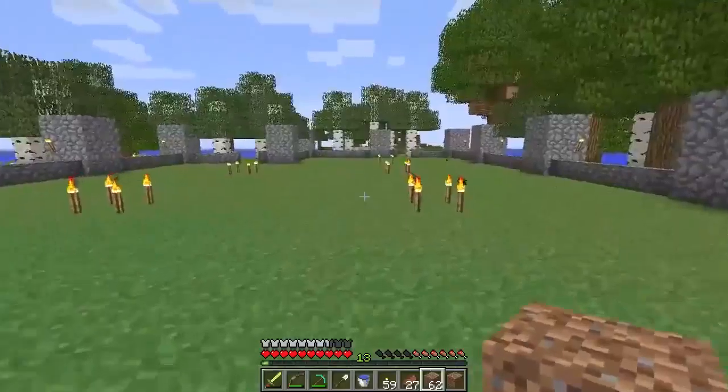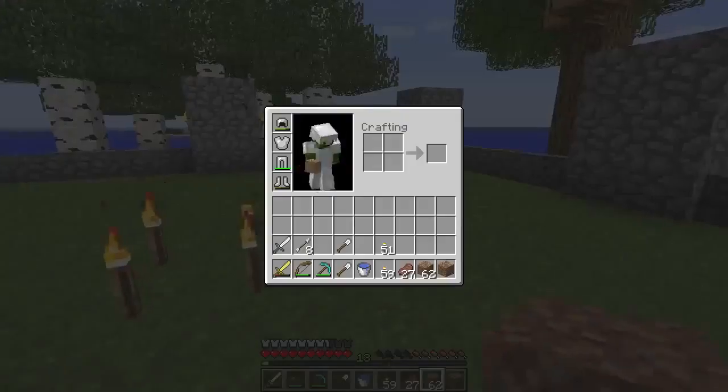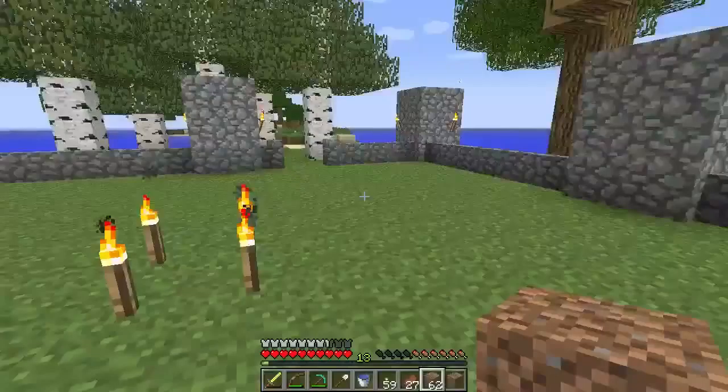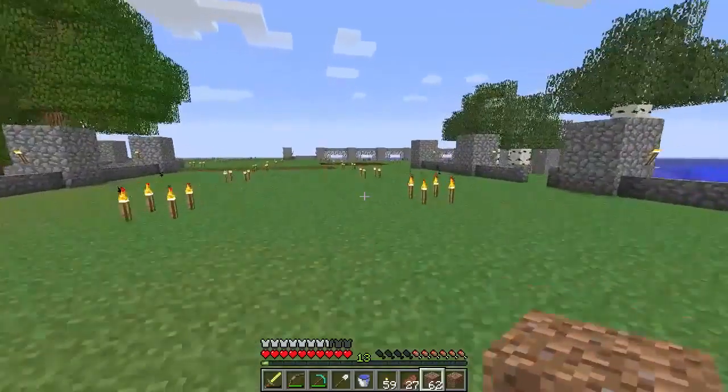Like I was saying last night, I'm thinking about a three-high wall situation around each of the animals. I need to check my inventory — I don't have anything that I need. I need at least a little bit of stone to start off with here.